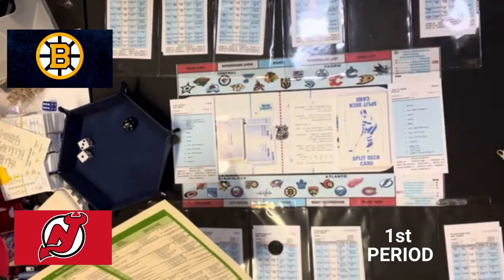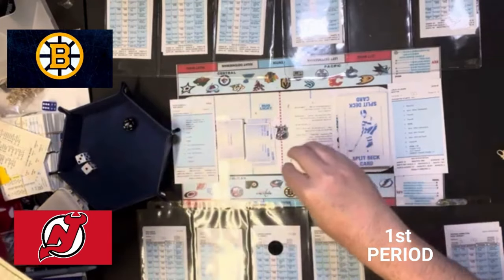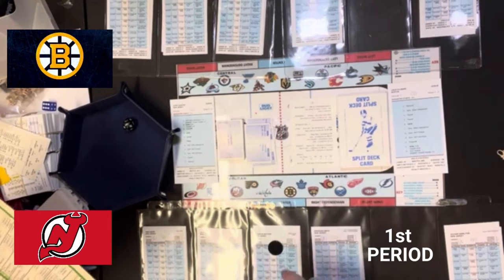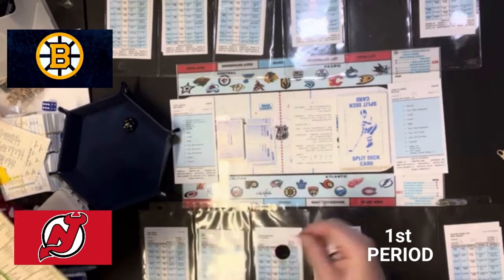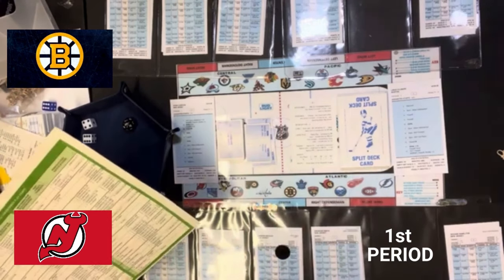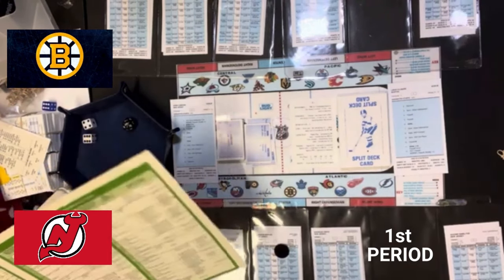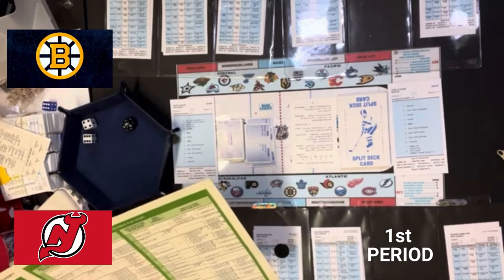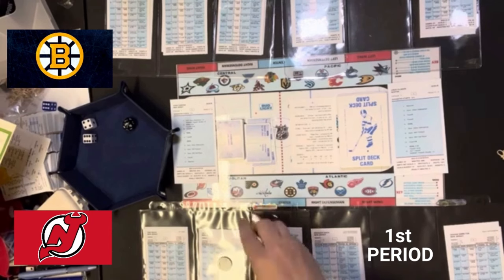Coyle gets a six on the inside shot — that's a goalie rating. We're going to look at Vanacek. Roll the dice. It's a five. It's a goal! So Boston has a one-nothing lead, about a third of the way through the first period. We will do another face-off. That face-off is a six. Coyle is a plus two and Hischier is a plus two, so that's even. A roll of six on even is home right defenseman, so that is going to be Dougie Hamilton.